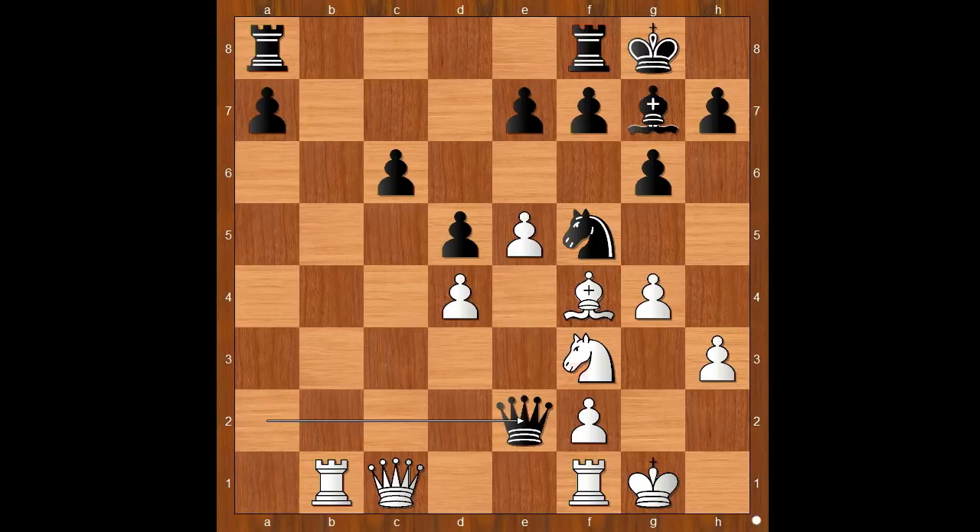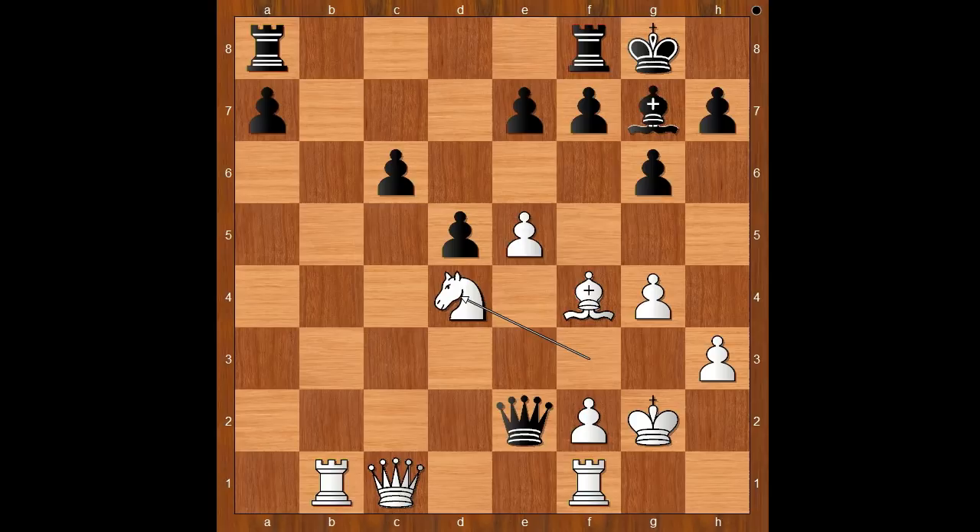Queen to e2, attacking the white knight. King to g2, defending. Knight takes on d4, Knight takes on d4. Material is equal — black has three pawns for a piece, but white has better activity of the pieces.